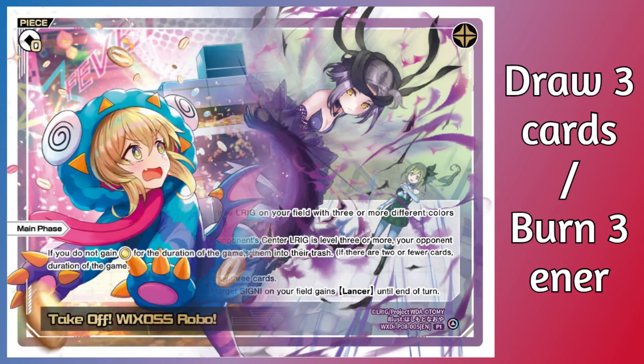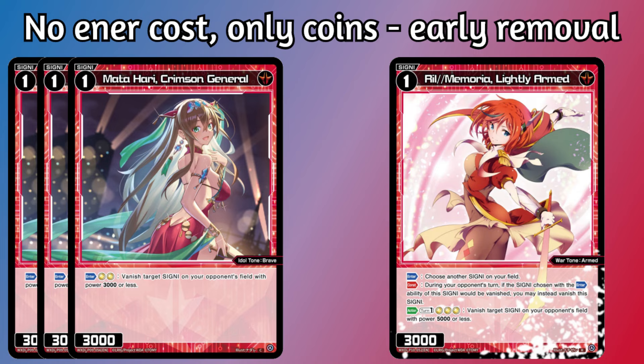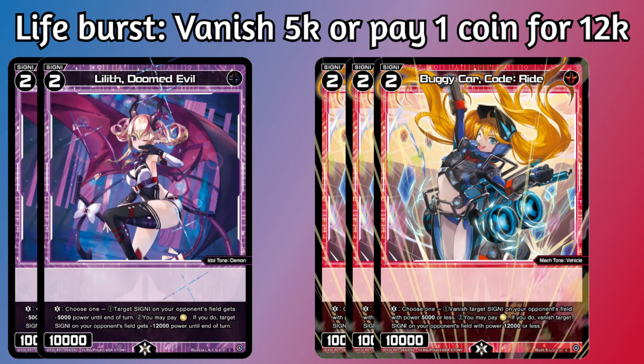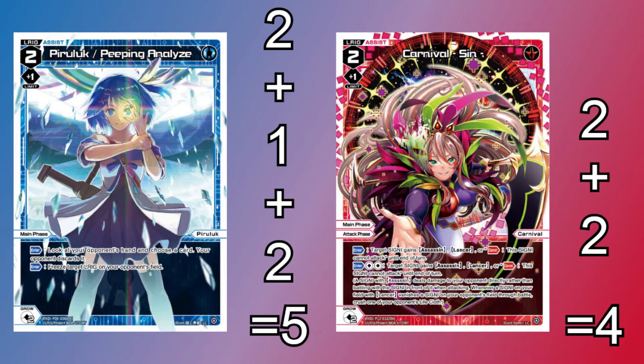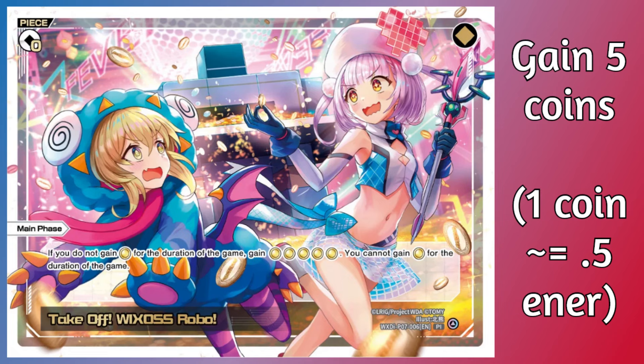The final piece in this deck for now is Takeoff Wicross Robo. Apart from the fun name, coins actually help this deck out a fair bit — specifically using them for early removal like Matahari or Rill, as well as using them to pay for your life bursts, which can actually save you a fair bit of enter. Growing Pure Luke twice, as well as fully utilizing Carnival Sin, are both extremely expensive resourcing, and we're not in colors that have much access to entercharging. Leaning on coins takes a fair bit of pressure off of our enter resources, and in this deck the effects usually end up averaging out to essentially giving you 2.5 free enter back.